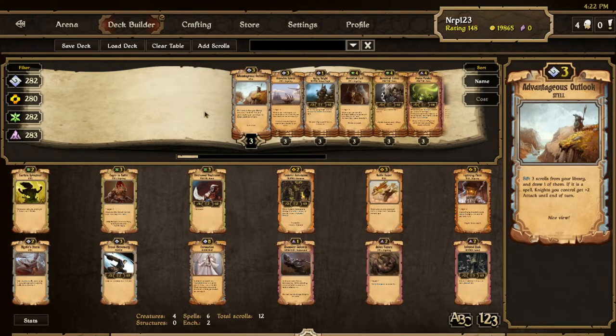The test server is supposed to be open to all — not only permanent test server access players — so go ahead and try it. You just have to go on the launcher, and instead of clicking Play, click More Options and then Play Test Server. Of course you can't use Summoner or the Scrolls mods on the test server.